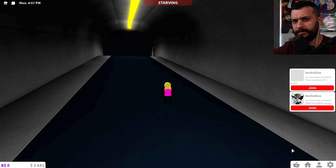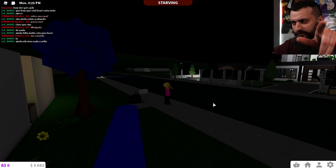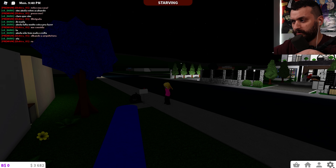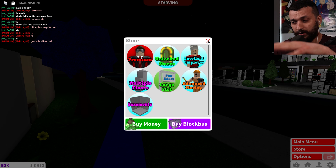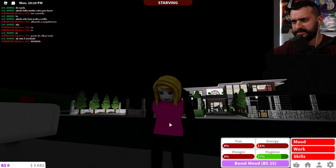I just figured this out — here's how you get a job in Blocksberg. Go to the main menu. Everything you need is in the top area of the screen. Click on the cogwheel — you get main menu, store, options for music and graphics. Then click the next icon — that's you. You can see mood: fun, energy, hunger, and hygiene. Darling is currently sad.